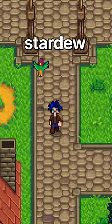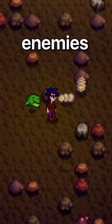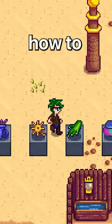Trinkets are new items in Stardew Valley that give you crazy buffs, like a little frog that eats your enemies or prismatic hair dye that gives you rainbow hair. I'm going to show you what every trinket does and how to get them.